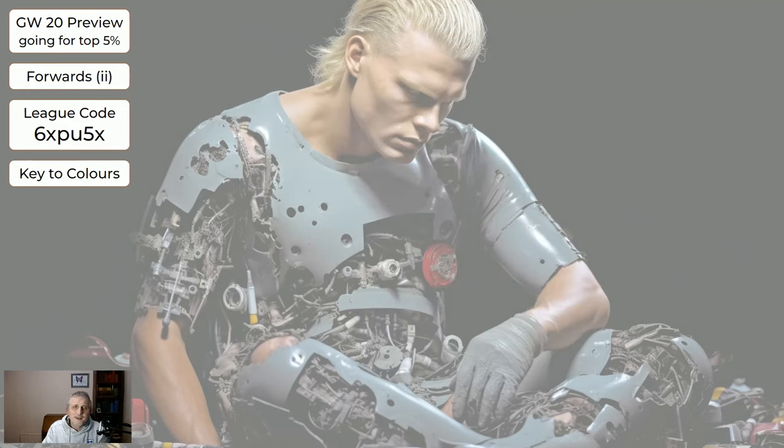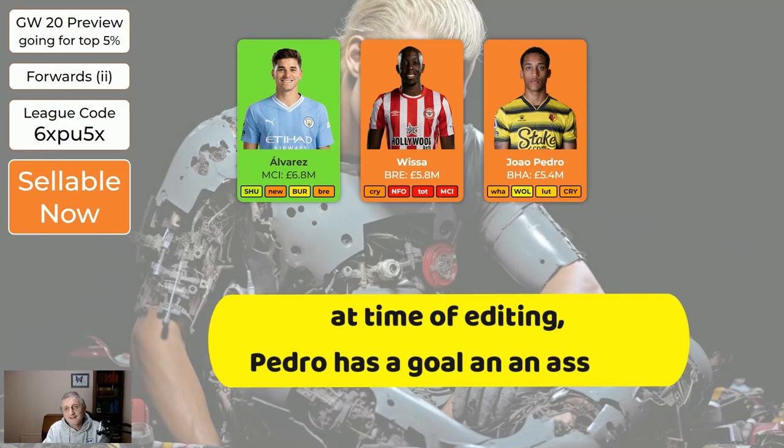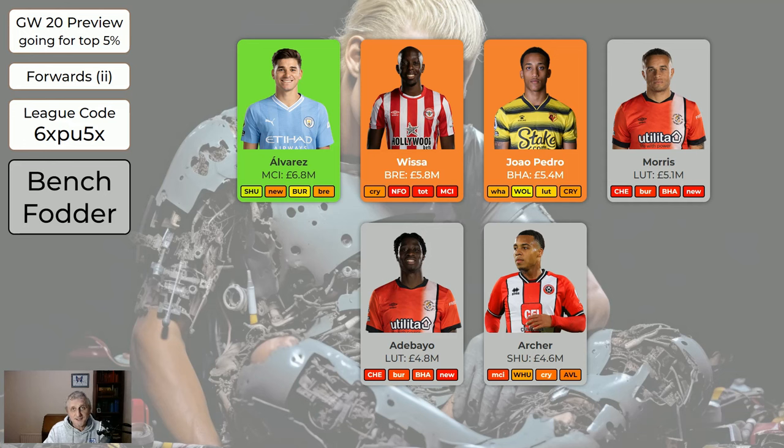Solanke is still a good player at seven million. For the cheaper forwards: Alvarez is a very good player whenever Haaland and/or De Bruyne are out, and we don't know when those two are back. Vieira — this is the last game week before he's off to the African Cup, away to Palace. If you've got him you might want to play him; if you want to sell him that's fine. Jao Pedro is also sellable. It's easy to get three cheap strikers that are worth having. Morris, Eddie Baio, and Archer are bench fodder — though Archer has had attacking returns the last two game weeks, which is nice.